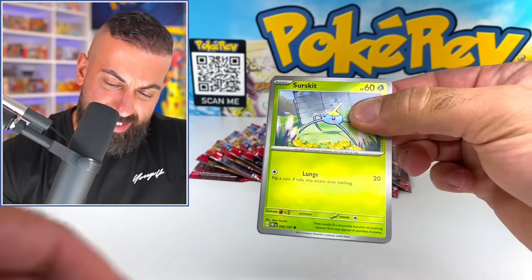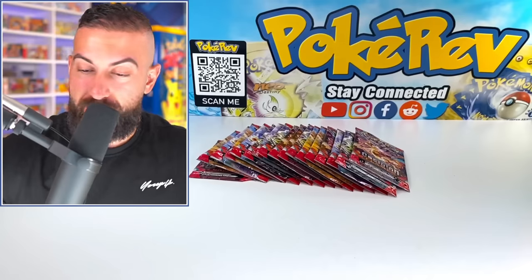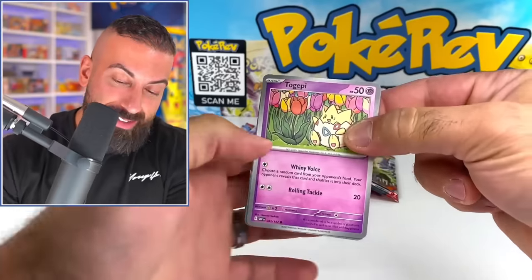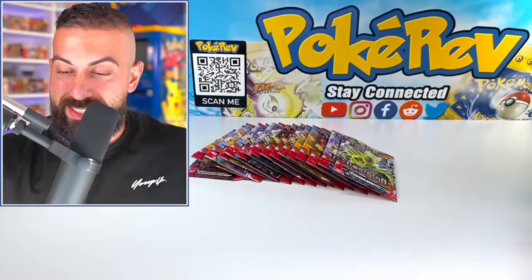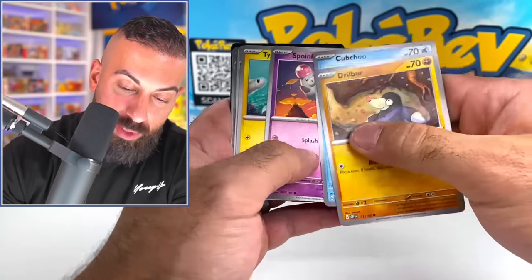We get 24 total, just to see how we do on average with these. I don't know what to expect anymore, but my goal — I'm not gonna lie — is to pull another Gold Charizard, because I don't want to do an opening of this without one. I don't want to ruin our Gold Charizard pulling spree.